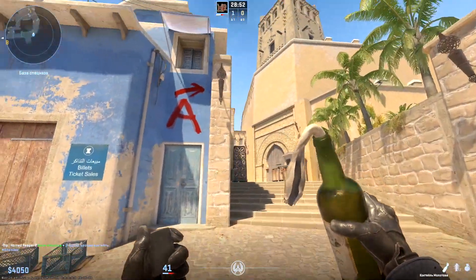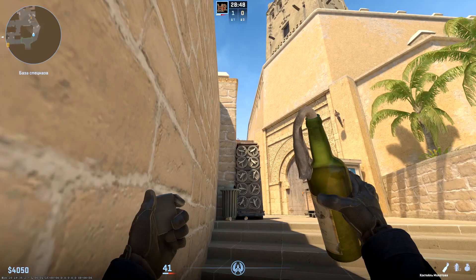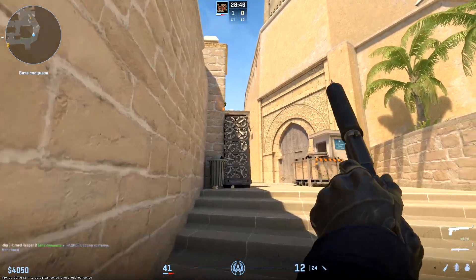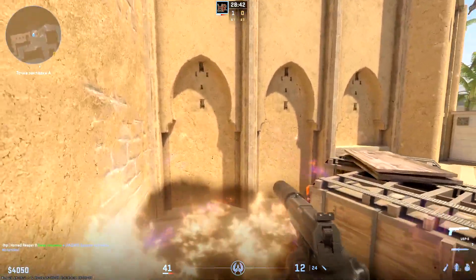Throw into ninja is simple too. Move forward at the wall on the left side until the top of the container is almost right from the wall.